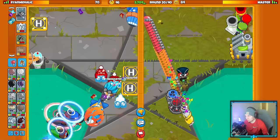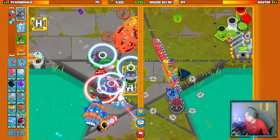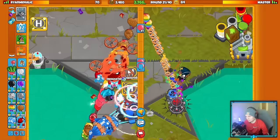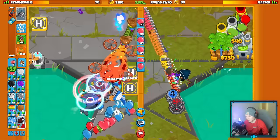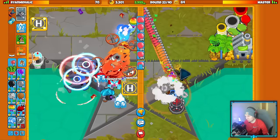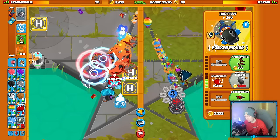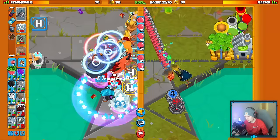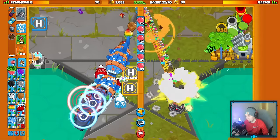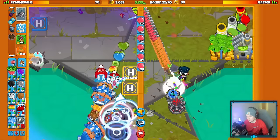Downdraft is up. Another Fortified Moab and a Fortified BFB. I'll use Cocktail here as well. Everything's going great — my Eco is pretty strong and we're still handling this BFB well. The Moab Shove actually pushed the BFB backwards — I didn't know it did that. There are so many ZMGs. I went for a Support Chinook on our side. I'll use Firestorm.